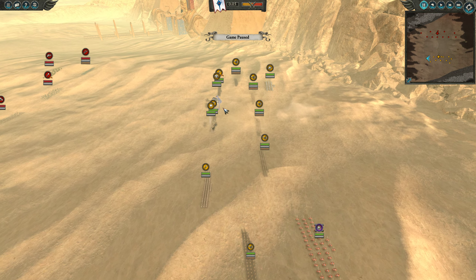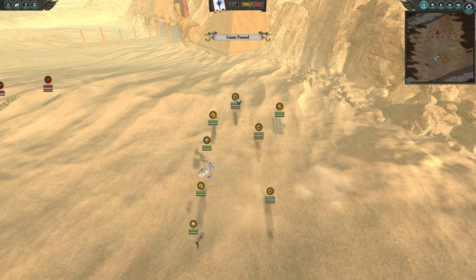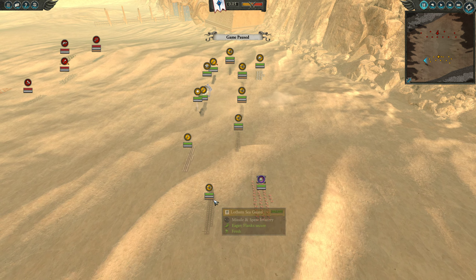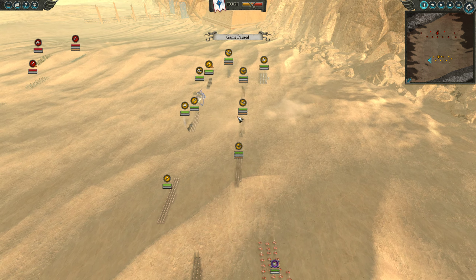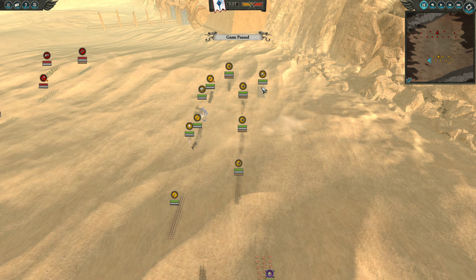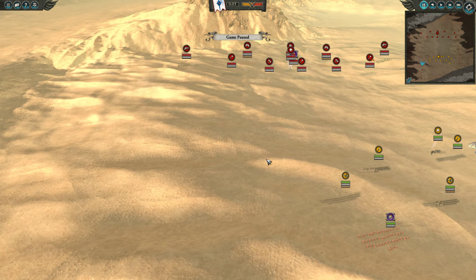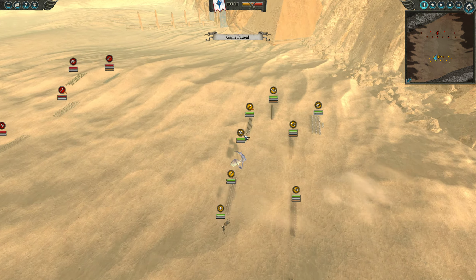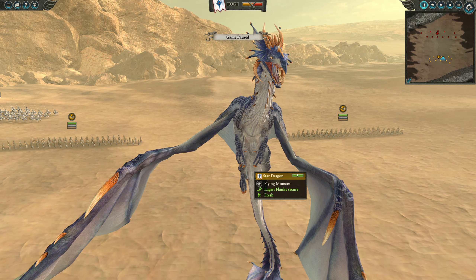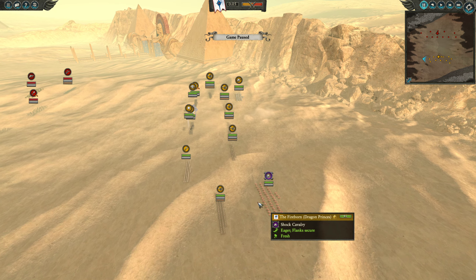My front line is composed of three Spearmen — that's all the infantry I have, basically. Besides that, I have a bunch of Lothern Sea Guards: three in the center and one on each flank for a total of five. Cav-wise, I have one Dragon Princes unit and the Fireborn Dragon Princes. And let's not forget the Grand Star Dragon, which I like and usually bring in most matchups.